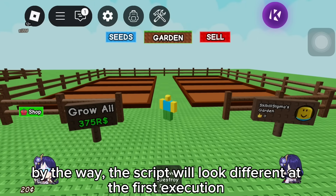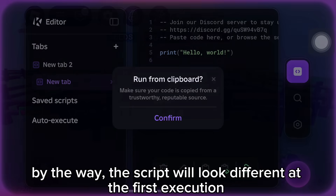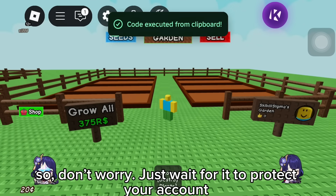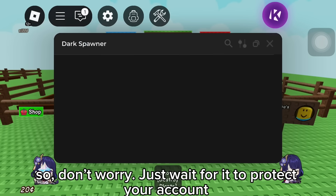By the way, the script will look different at the first execution. It's just the anti-cheat bypass system. Don't worry, just wait for it to protect your account.